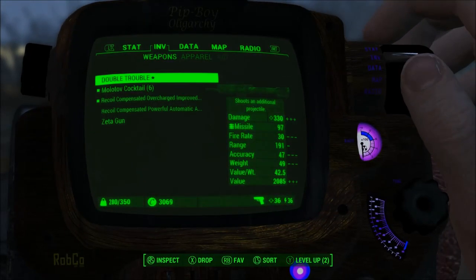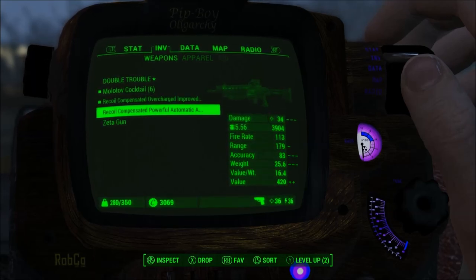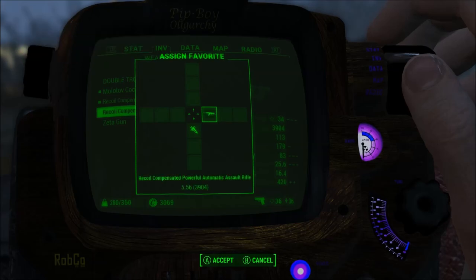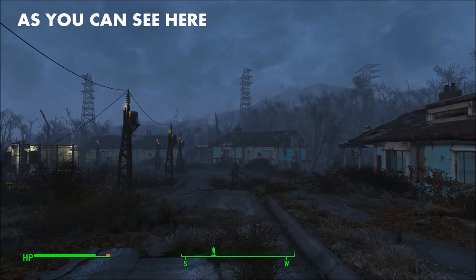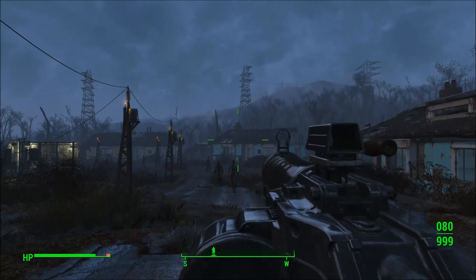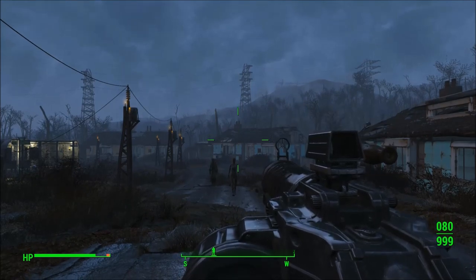It's also kind of weird that when you add the assault rifle to your favorites bar, the icon appears much like either an AK-47 or the Chinese assault rifle from previous Fallout games, notably Fallout 3. This is strange considering that the Chinese assault rifle doesn't even appear in Fallout 4 at all.